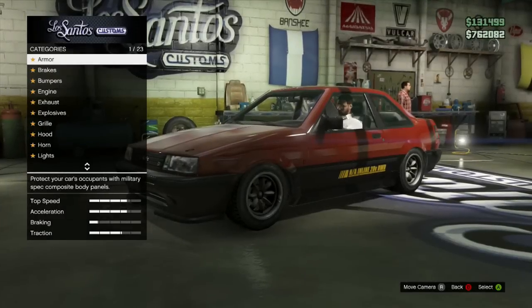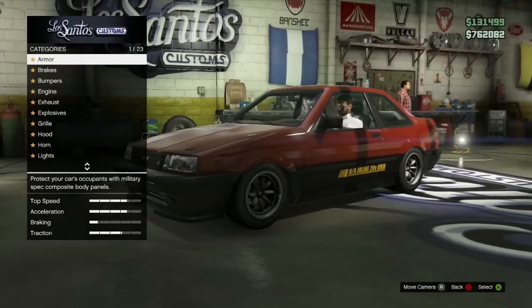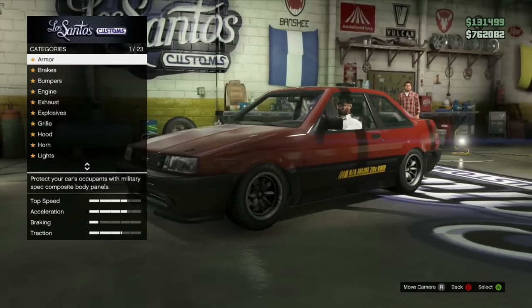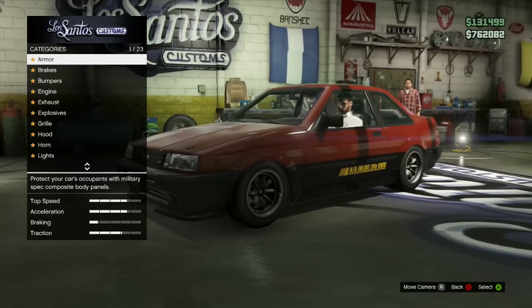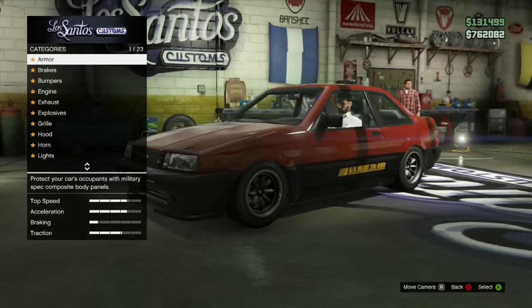What's going on guys, Tomcat here, and today I'm bringing you another GTA 5 custom car build and customization. In this video we're going to be building the Futo, which is basically the AE86 slash AE85 — it's a mix of all of them pretty much.